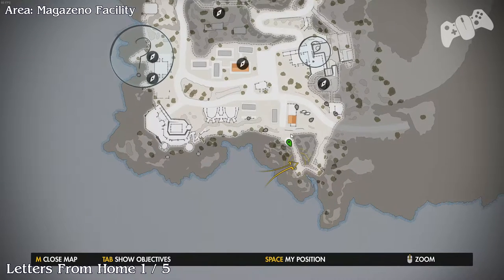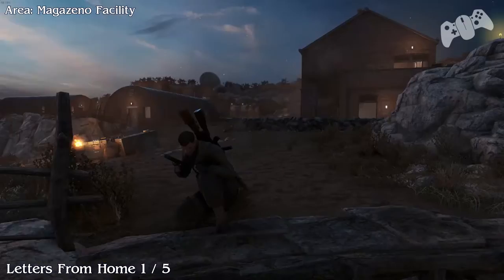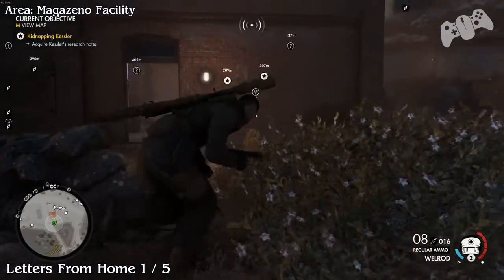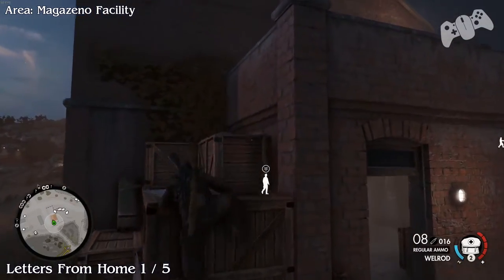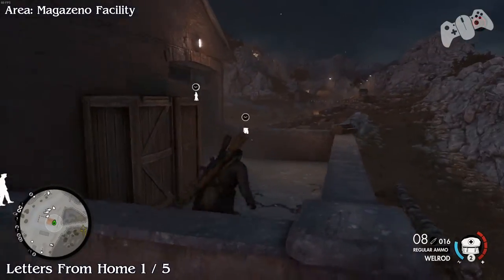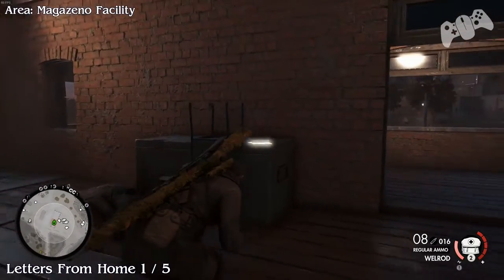Hello everyone and welcome back, this is now Mission 6. From the starting location, go through the left path and run directly into this house as soon as you see it. You can climb it, but there are stairs inside the house that may be a little bit quicker. Once you reach the second floor of the house, go inside and you'll find your very first letter — Letter from Home number one.